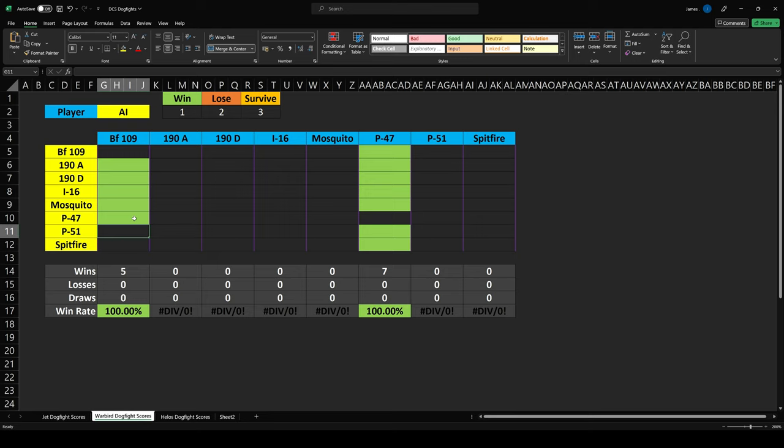Because of course the jug is a very, very capable high-altitude fighter and it's also very, very resilient. But of course we did end up winning. So that gives us five wins, zero losses, zero draws, and a win rate therefore of 100%.